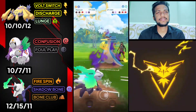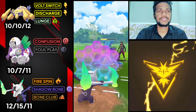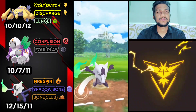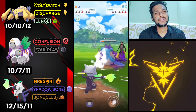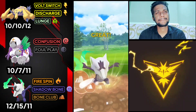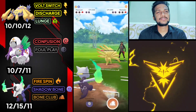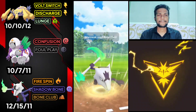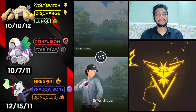It's a very tough battle because Alolan Marowak is weak against Water-type attacks. I'm going to lose my shield here. Let's give it back-to-back two Bone Clubs. It's a CMP tie — very close battle. Bone Club is super effective against Ninetales. GG for us! In this match we win because of Alolan Marowak. Let's go to the next battle.